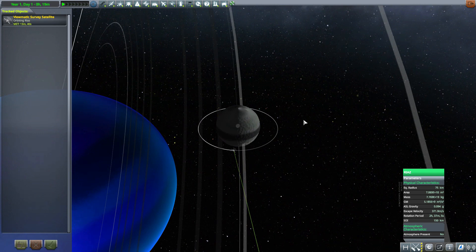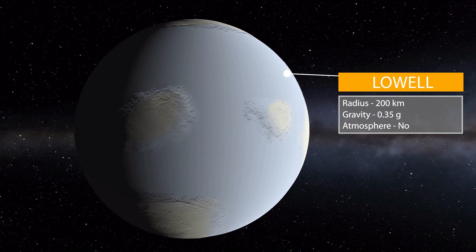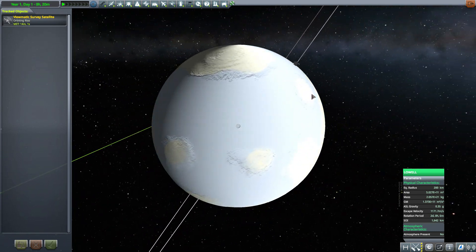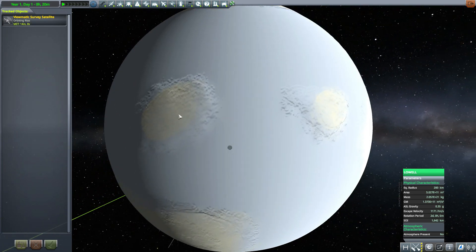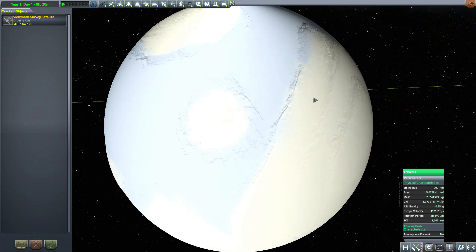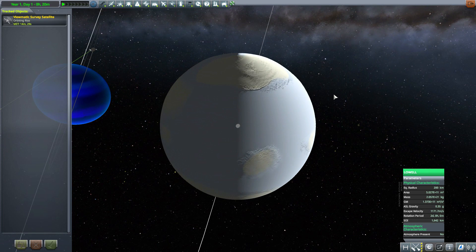Moving on, we do have a couple more moons. The next is the much larger moon of Lowell. Lowell is 200 kilometers in radius with a gravity of 0.35 g's, and once again with no atmosphere present. It's just a big old frozen wasteland down there with some pretty interesting topography. I love the large general flat frozen wastelands dotted by these larger mountain range sort of islands. It's very white, so it's going to be really bright for any explorers down there, but it's a lovely little addition to this system.